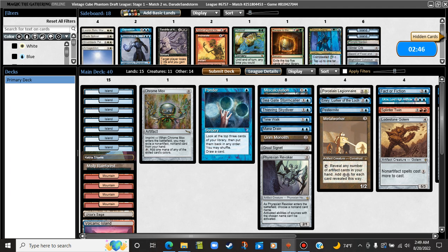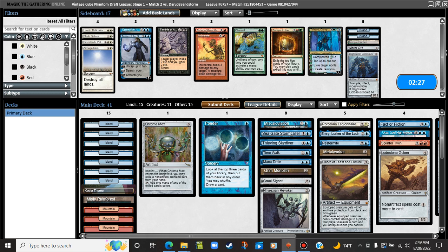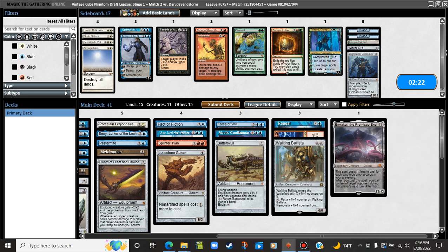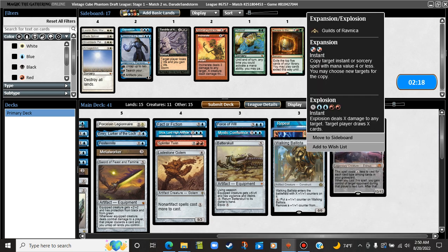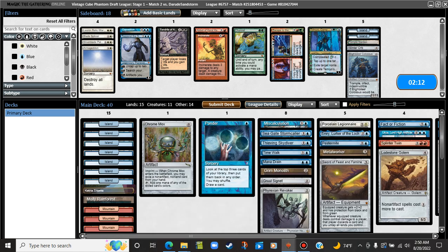I don't think Winter Orb does enough for us here. The Sword might actually be good enough though — we have creatures and they can't interact with them at all. What wasn't good? Metalworker was extremely slow. All the counterspells seem great. Walking Ballista maybe? No — Expansion/Explosion for sure. It's a big dumb expensive card that doesn't really do enough most of the time. We'll run it like this and see what the last game looks like.